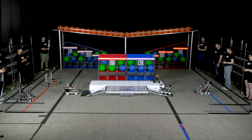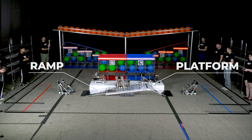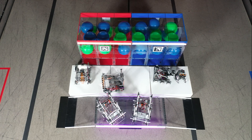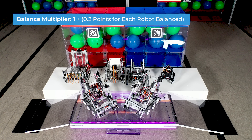Towards the end of the match, the global alliance balances global resources by positioning the robots on the ramp and the platform. This represents the need for all nations to actively balance resources in order to support a sustainable global food system. The total sum of balanced robots equals a balance multiplier that is applied to each regional alliance's water plus energy plus food produced points earned.